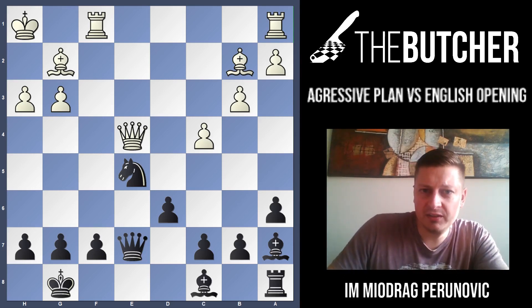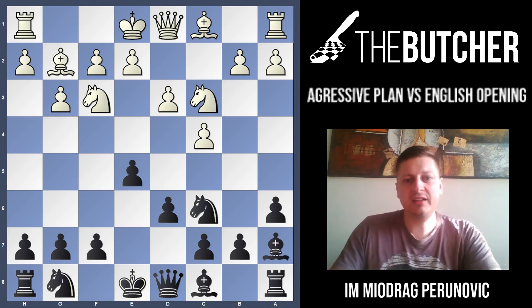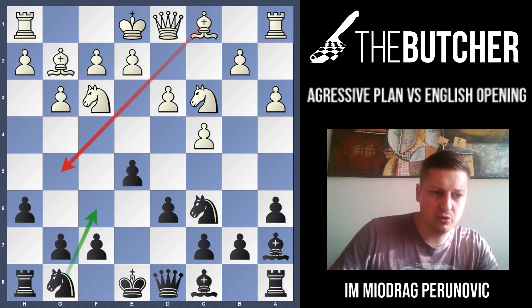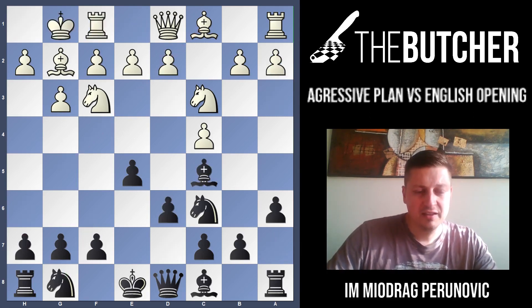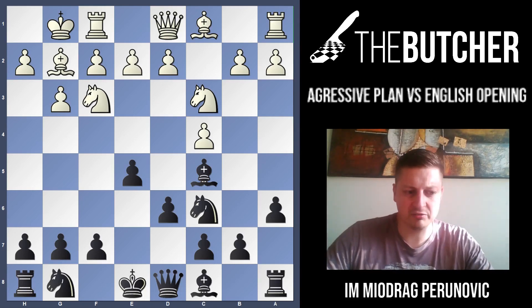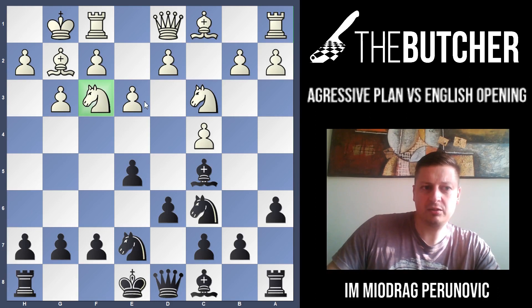If they play d3 and after d6 they switch to Nf3, the plan changes. With a3, the idea is b4. You go with Nf6 to stop Bg5, but to avoid Bg5 Ne5 by White you play h6. Don't forget, I showed a completely different plan: when they play Nf3, d6, castles, you don't know if they'll go d3. I'll show you because the d3 plan is one of the most characteristic types of game - that's why we play Nge7.